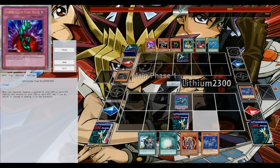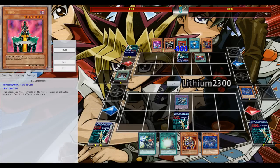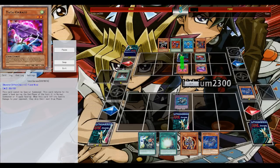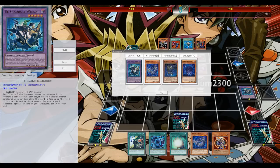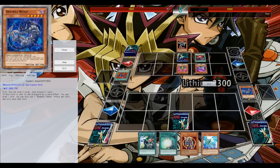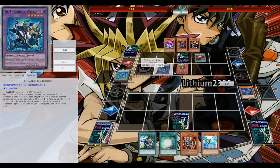He has an amazing start: Graceful Charity to discard the Sinister Serpent, eventually Painful Choice to get back Jinzo, Noble summon Yata-Garasu and gets the effect off, and on top of that Delinquent Duo as well. At this point I thought, okay, I'm probably going to lose this one — this is going to be a short version of Challenger Appears.